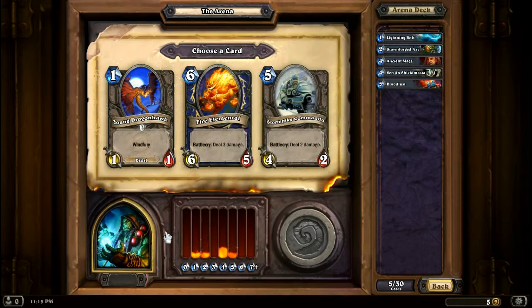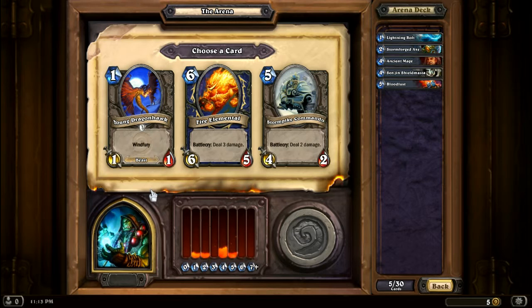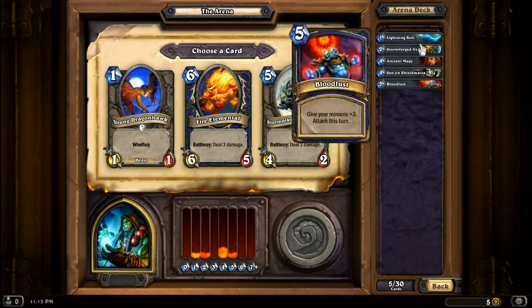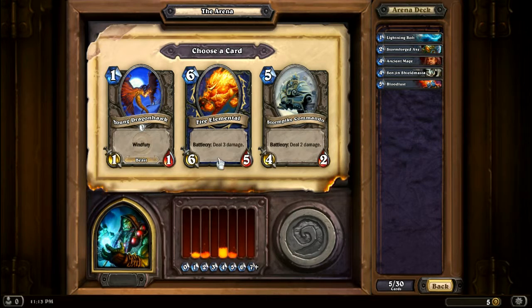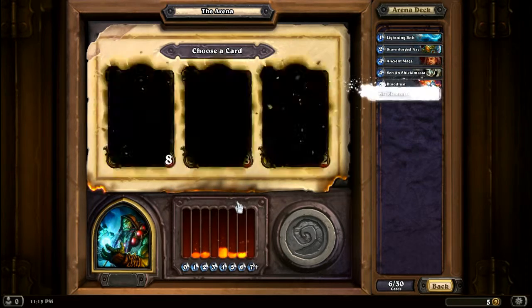I'm gonna go with the Lightning Bolt. Windfury is nice — Windfury is basically double strike for Magic, it attacks twice each turn. It's weak, but if I could buff it up with something it would be very nice. This guy on the other hand is just a beefier version of this guy, and I like this guy. So I'm gonna pick the Fire Elemental.